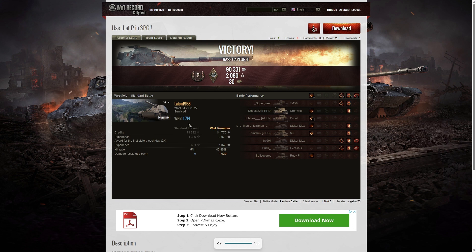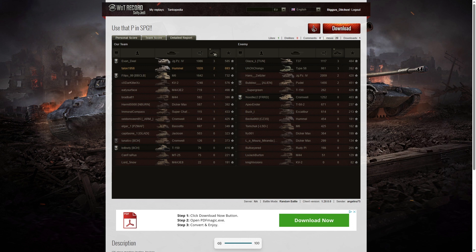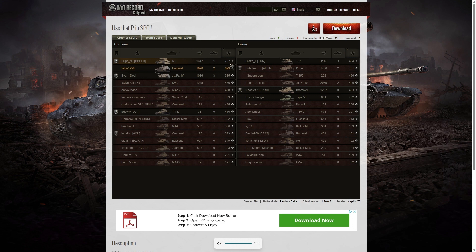Looking at the scores, the highest damage in the game went to the poodle on the enemy team with 1456. Talon got 1020, which is fourth highest on his own team, putting him in eighth place overall on damage. When it came to kills he's in joint second place — the Jagdpanzer on our team got three kills, as did the T37 and Type 58 on the enemy team. Talon and the Jagdpanzer and poodle on the enemy team each got two. On base XP it was the M6 who did best with 732; Talon managed 693 and third place was the Jagdpanzer with 585.